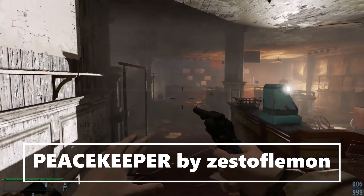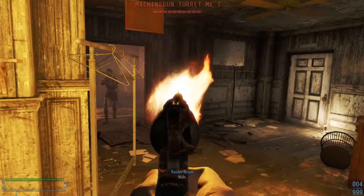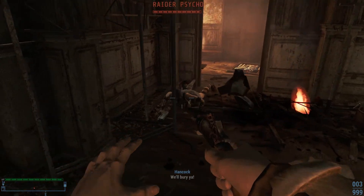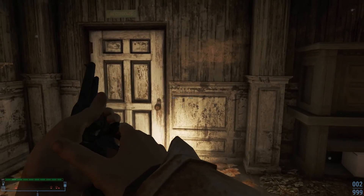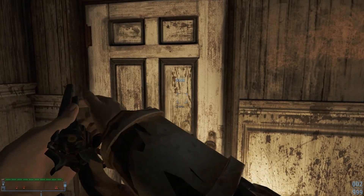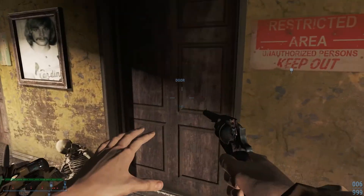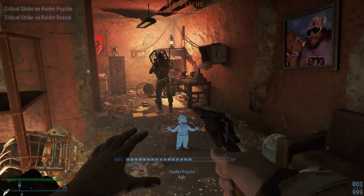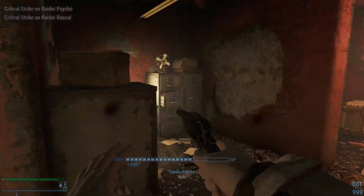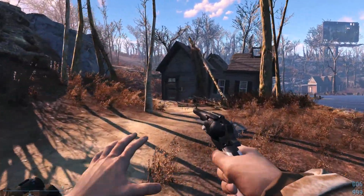Up next is the Peacekeeper by Zest of Lemon. This mod adds in a standalone replica of the Peacekeeper from Battlefield 1, complete with an extensive animation and sound set. You will need the Tactical Reload mod for it to work properly, but it does have a non-tactical reload patch. The Peacekeeper doesn't have any actual attachments, but it does have the following: 2 materials, 4 environment sounds, 3 fancy animations, and 4 damage options that kind of serve as a receiver would.